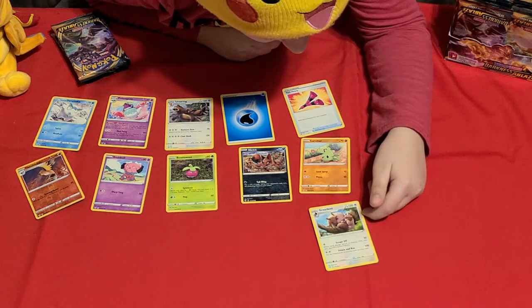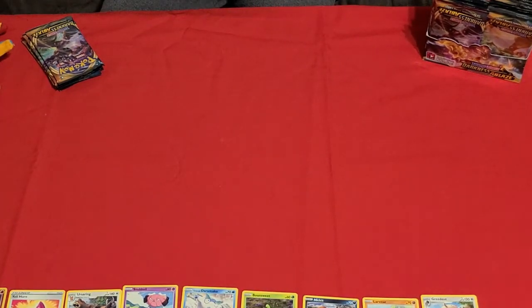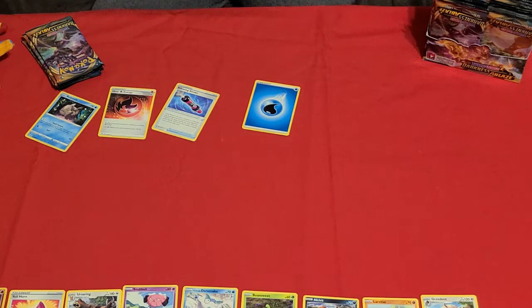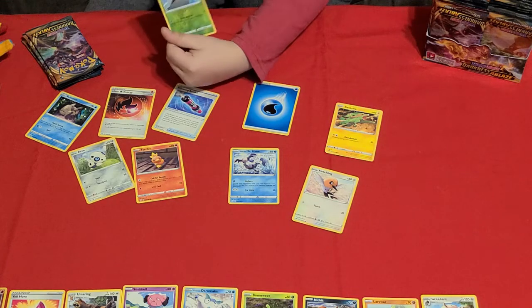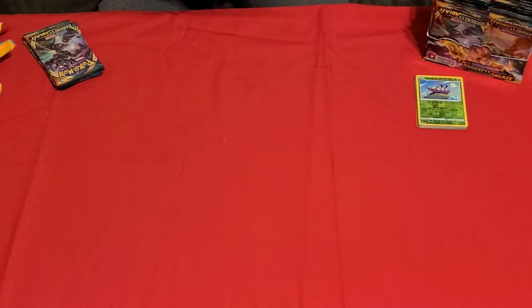And then Green D — I'm just going to call it Green D. Alright, on to pack 2. We have another Water Energy, Fletchling, a Blondes, another Fletchling, Galarian Mr. Mines, a Torchic, an Iron guy, and then — ooh — a holographic, a nice one. And we got a mook!